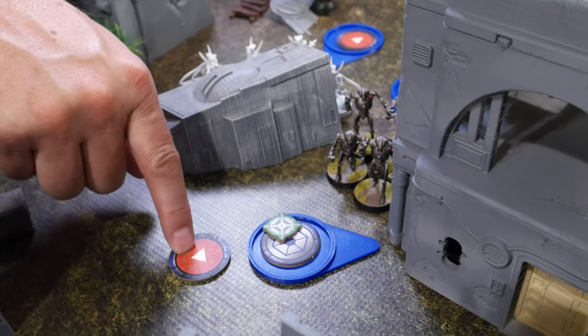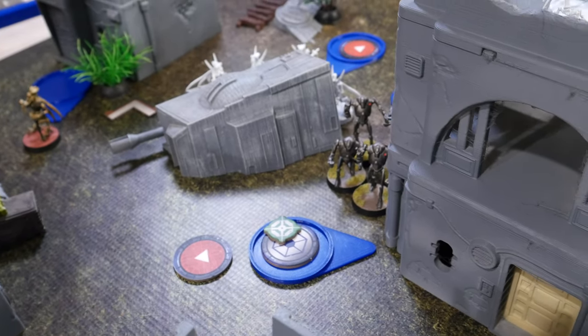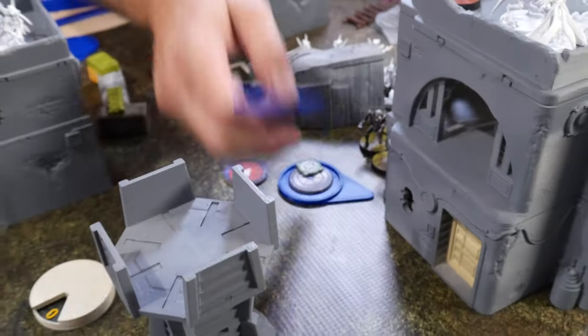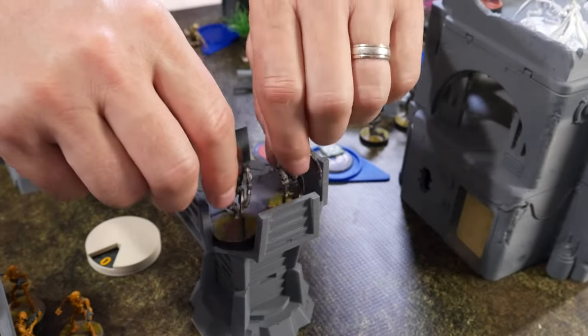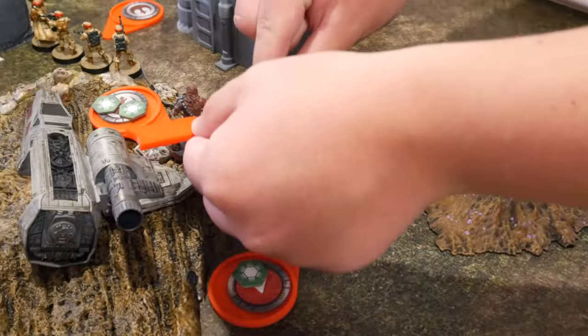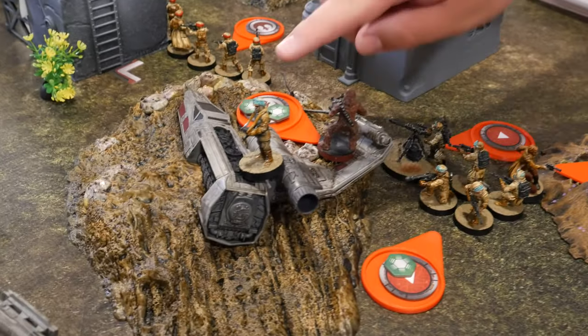I'm going to use the B2 squad - they are going to move up because he's in range, and they're going to move up on top of that with their second action. These Rebel Veterans are going to take a move up to here and then they're going to use their range 4 gun on the spider droid.